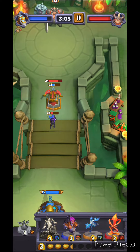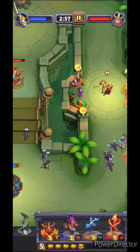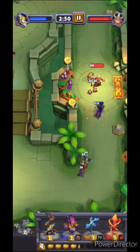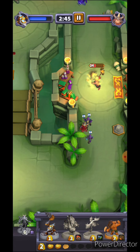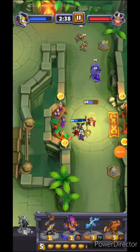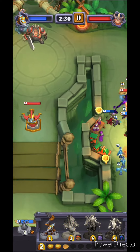I prefer to take out the wizard first. That was kind of a mistake — I wanted my necromancer to go up but it is what it is. The plan is to hopefully use Execute for a bunch of damage to these guys.